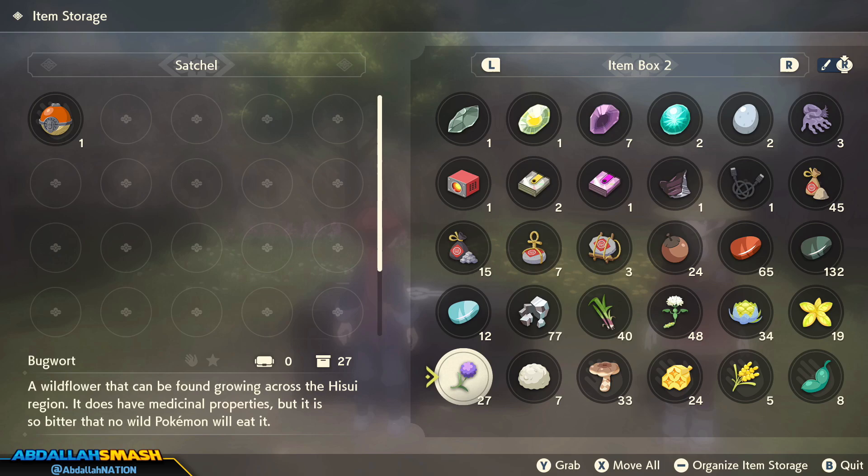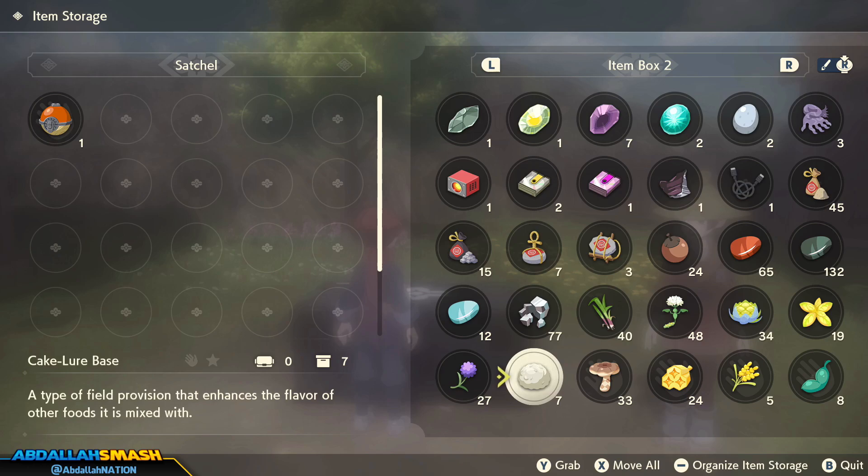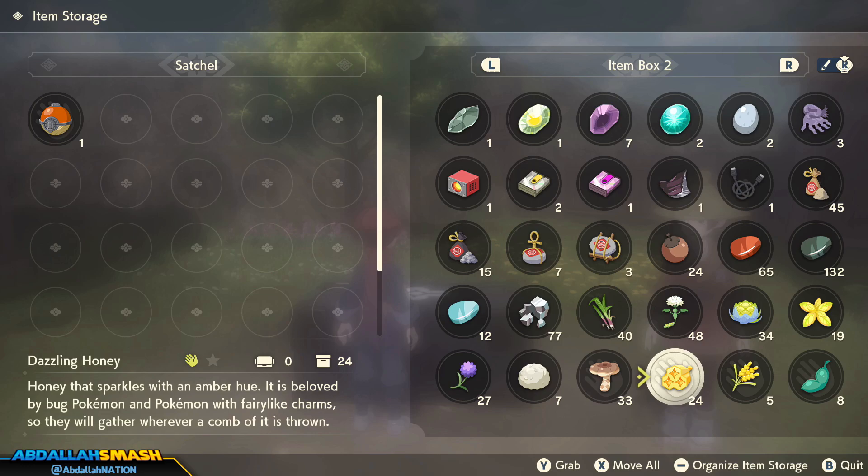Next up is Medicinal Leek, Pep-Up Plant, Vivid Chokes, King's Leaf, and Bug Warts — these are your crafting materials for potions and revives in the game. Right over this way is a Cake Lure Base. There's an item called Cakes within the game, and this is the raw ingredient you use to make them. Cakes are thrown at a Pokemon of a certain type in order to lower their defenses so you can catch them a lot easier.